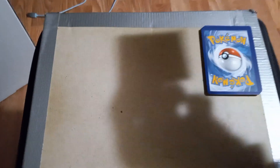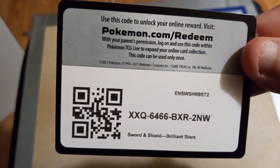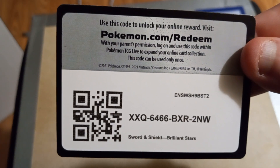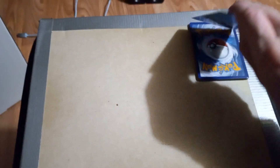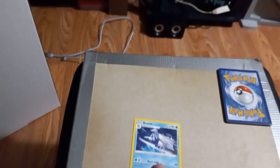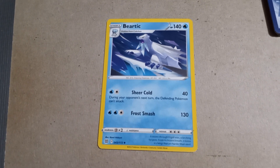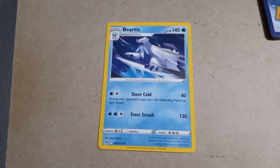Card number zero — lucky numbers, take them while you got them. The first official card is Beartic with Sheer Cold and Frost Smash. That's a pretty cool looking artwork.